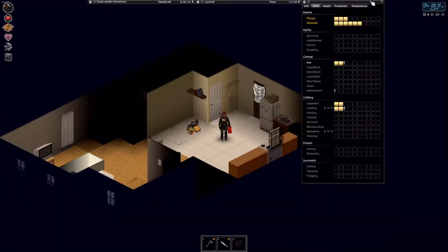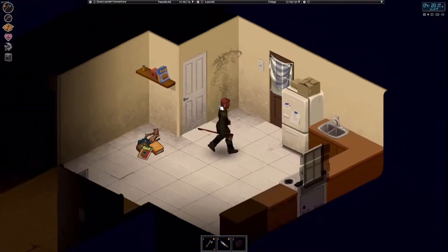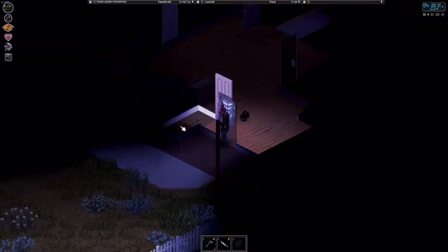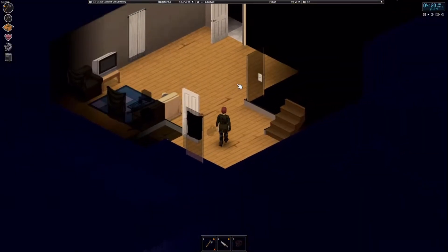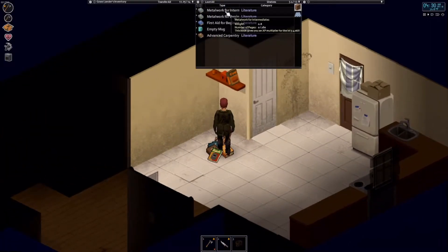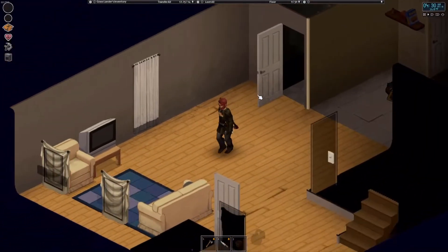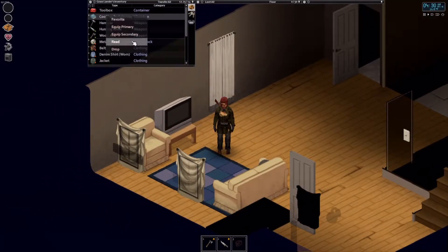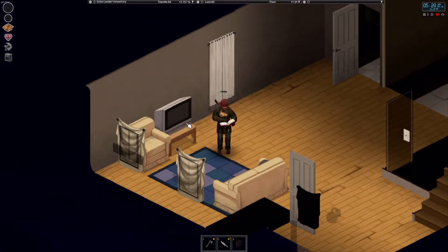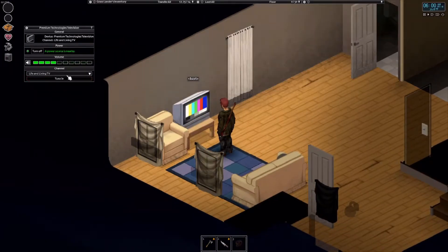Welcome back to episode six of Project Zomboid. We're going to continue off either getting our carpentry up or going to build our backyard area. I kind of forget where we left off, but we have some books in here. Let me check my inventory — cooking for intermediate. We can get all that done, wait for the morning, read, skip time a little bit, check out the TV show in the morning. Hopefully it's a sunny day so I don't have to deal with the gloominess.